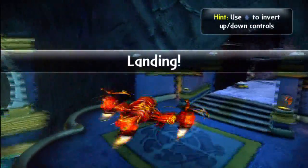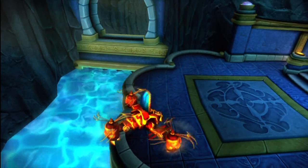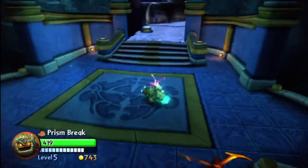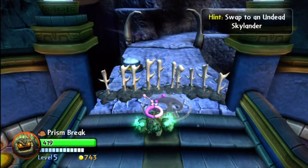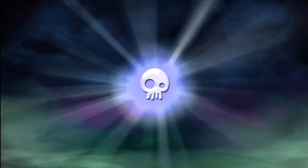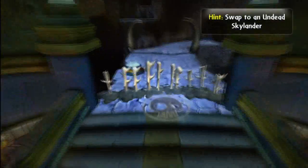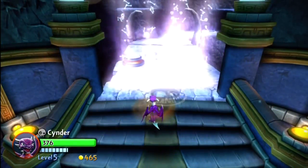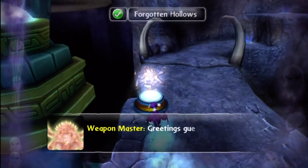I think we're supposed to land here — at least that's an option. So let's see what we've got here. Undead Skylander — sure, let's bring in Cinder. She will help us out with taking care of this situation here. Bow and lightning. What is that over here? It's interesting — ooh, a weapon master.